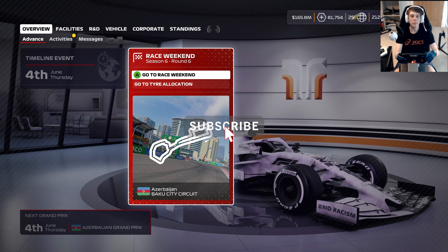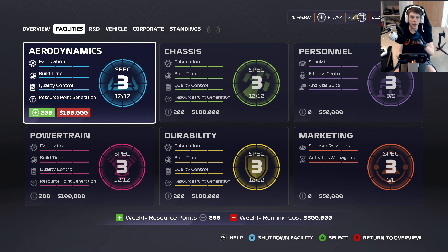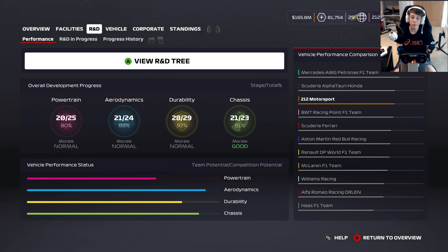Hello everyone and welcome back to a brand new video. Today we're here for round six of season six of the F1 2020 My Team Career Mode, ready for the Azerbaijan Grand Prix. It officially means we've caught up with the real-life F1 season. Heading into this weekend, even more upgrades on the car — we are now third best in the world, just behind Alfa Tauri and Mercedes, our big two title rivals.